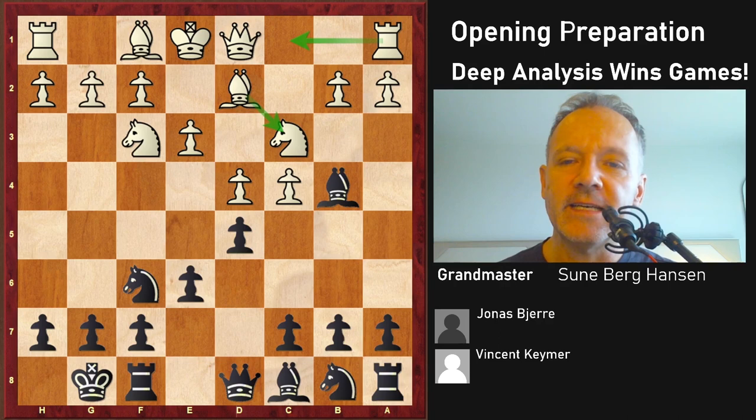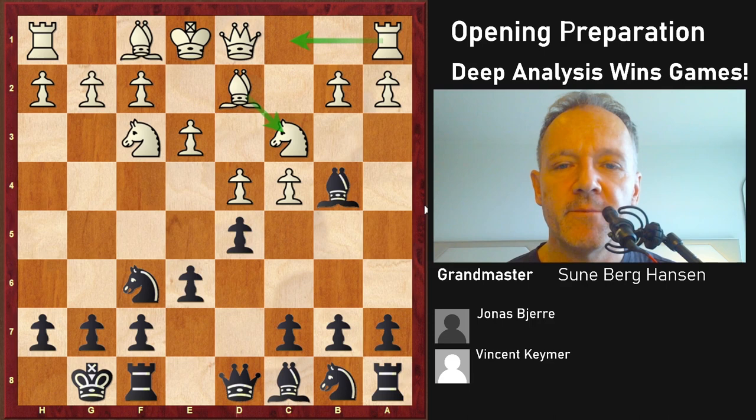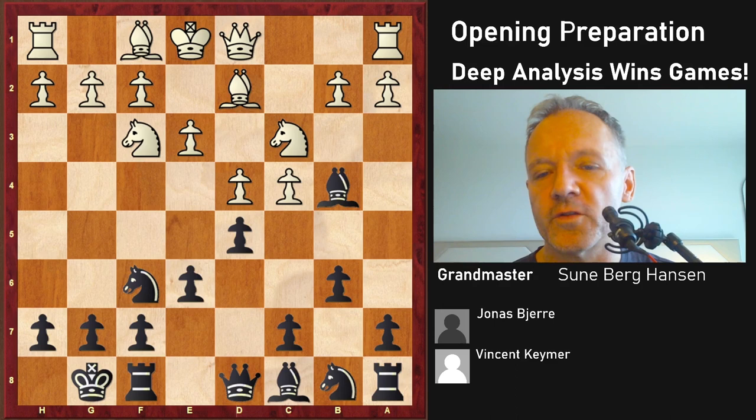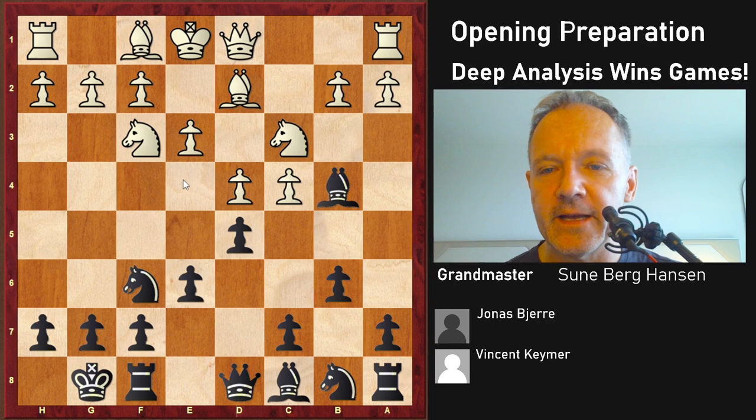I think it was German grandmaster Renee Stern who started this line many years ago - he got no credit for it, but nowadays it's very popular in top tournaments. Jonas has played against it several times. I did play this against Jonas with White once and won a nice game. Okay, b6 - this is what Jonas usually does. This setup with the bishop on b7 and d5 without c5 has a very good reputation for Black and is of course very healthy.